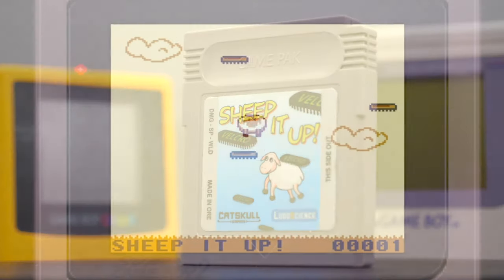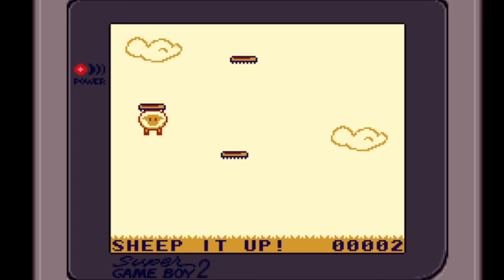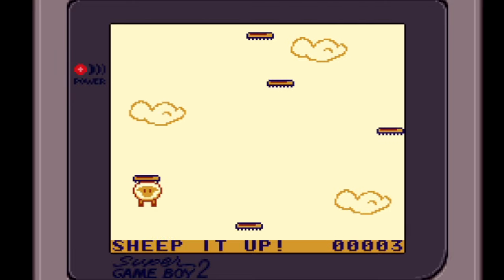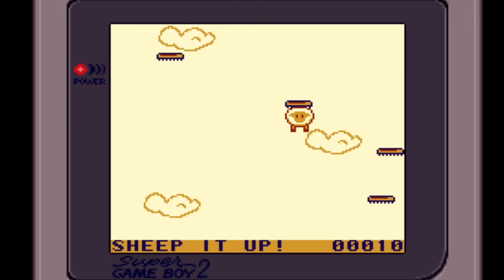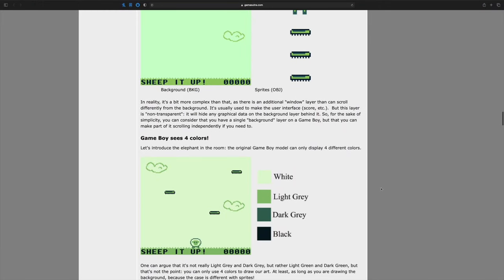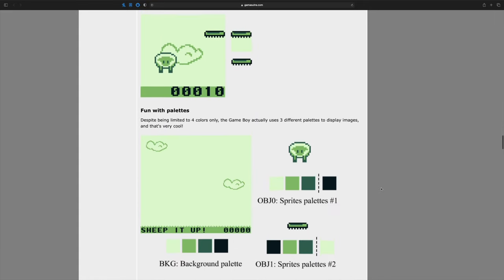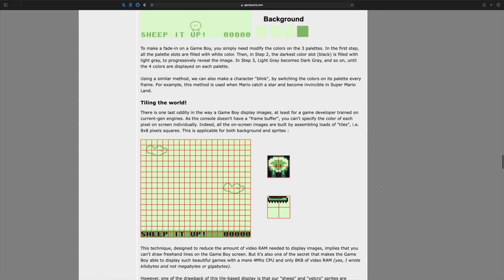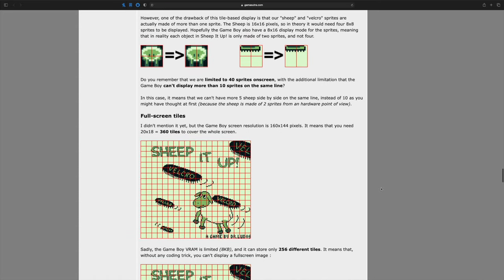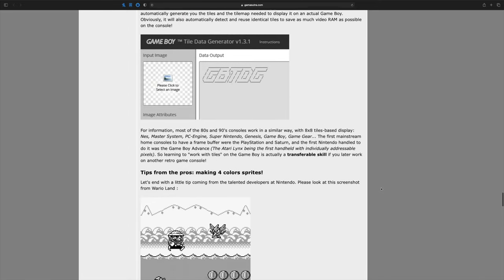Two more games now, and the second to last one here is called Sheep It Up. This one was made by Dr. Ludos in 2017, and just like the game before it, the reason why I'm so fascinated with this game is not exactly the gameplay itself — which as you can see is as basic as it gets. The main thing I found so fascinating about this game is the fact that the developer made a Gamasutra blog post about how he created the game: how he made the tiles, how he used the sprite sheets, how he coded it back in 2017, and a look into the different development tools available back then compared to when the Game Boy was new. It's a really interesting read — I'll put a link in the description, and if you ever want to make your own game for the Game Boy, I'm sure it'd be a really valuable resource as well.